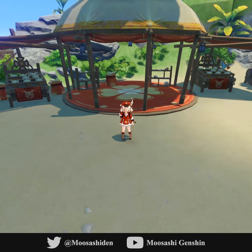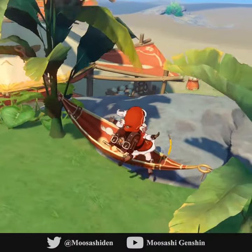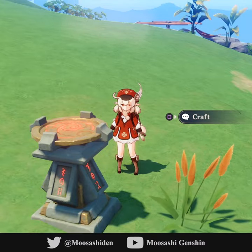Saving the best for last, and to the southwest we have Klee's secret fishing base. Dodoco themed everything — fishing rods and beach chairs, the place even has hammocks. There's also a crafting bench, which is the only interactable object I found.